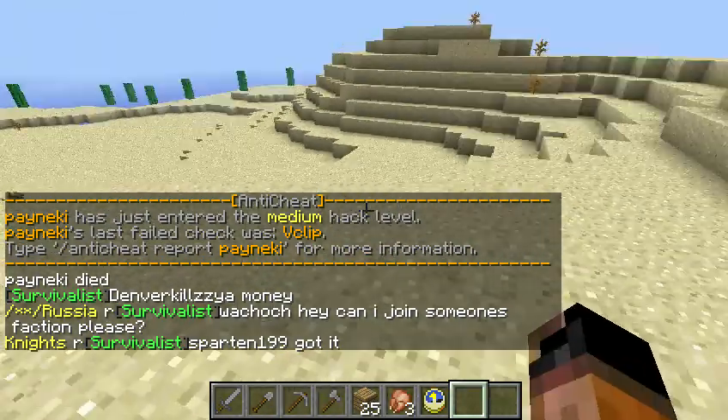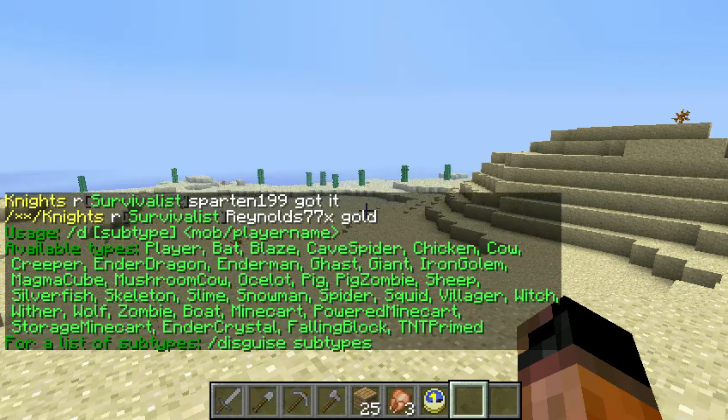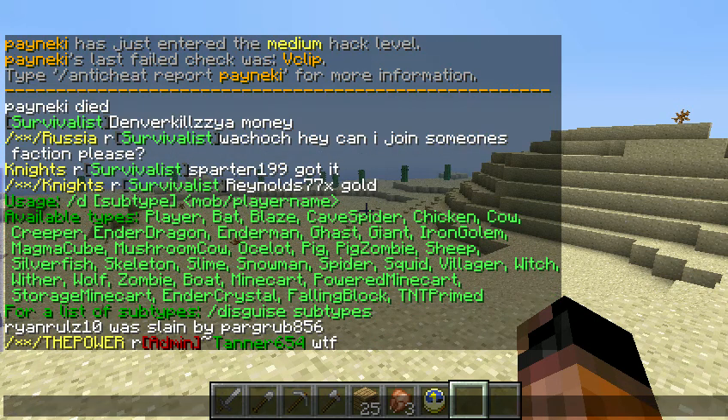So first you want to type backslash D, and then this plugin is actually really simple — it just gives you a list of the stuff you can turn into.